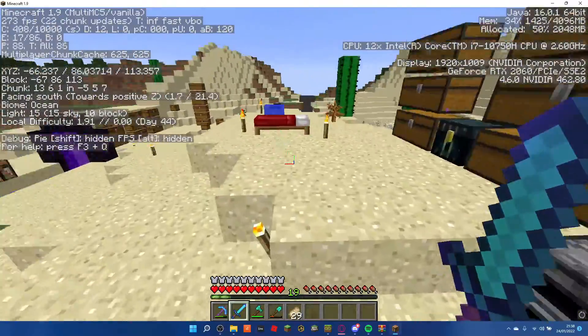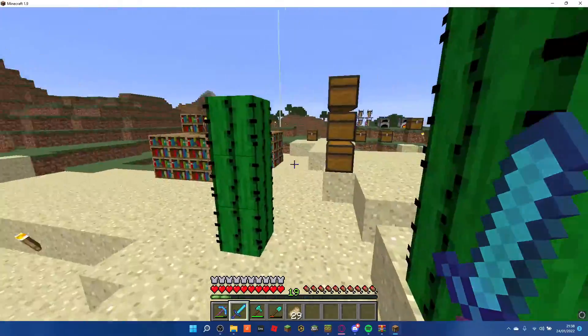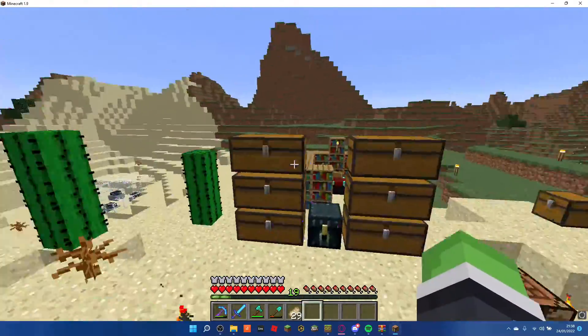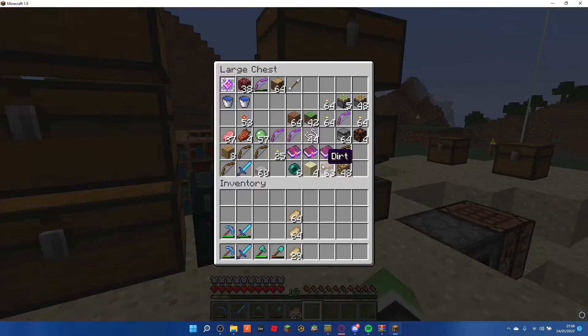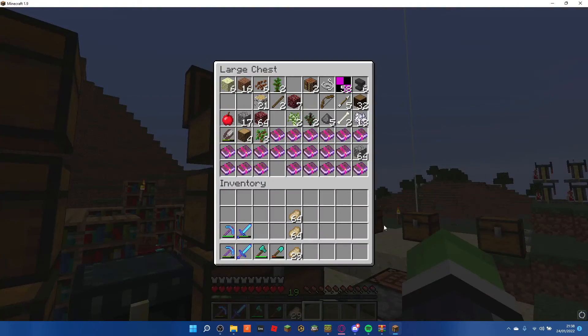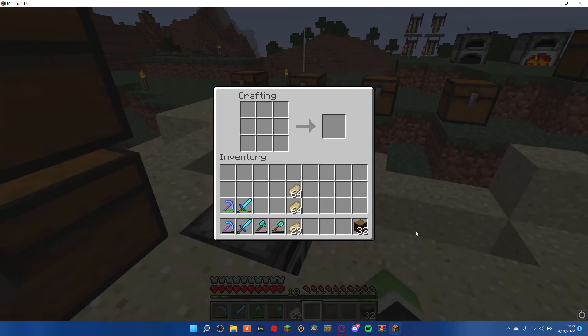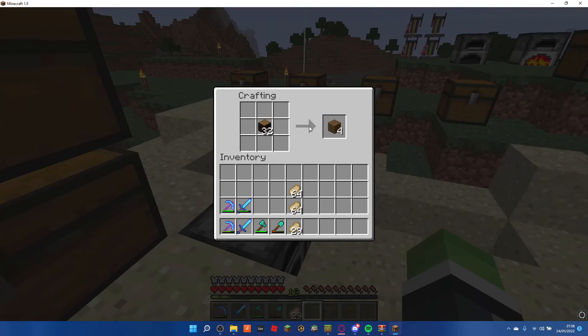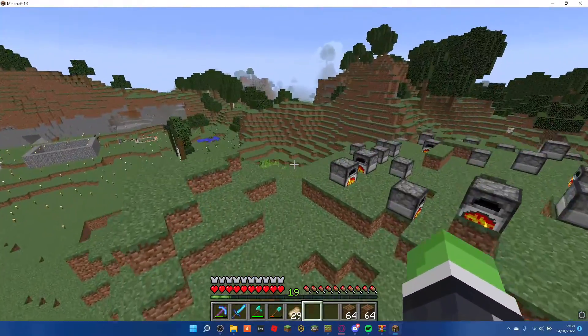Today we are in Minecraft 1.9, and we are going to be getting minecarts. I just looked at the spawner minecarts and thought, let's say that word, because that's definitely the right word. As I was saying, we need to make some minecarts and minecart rails.